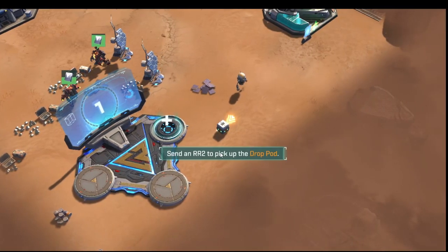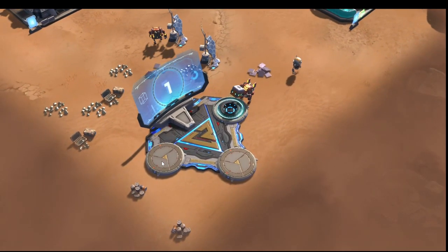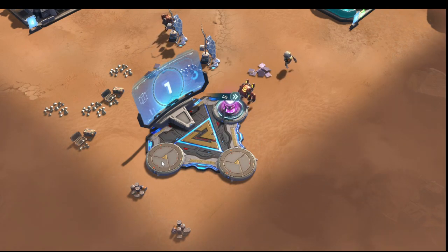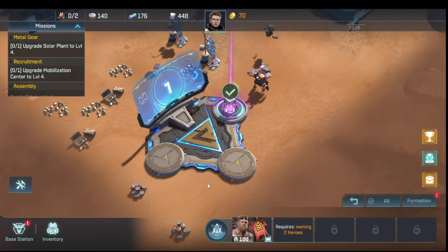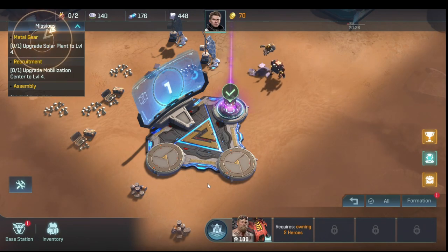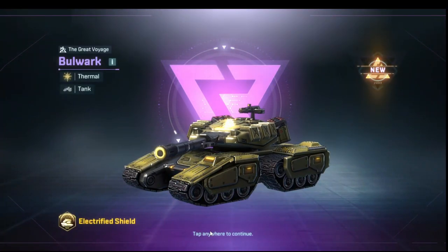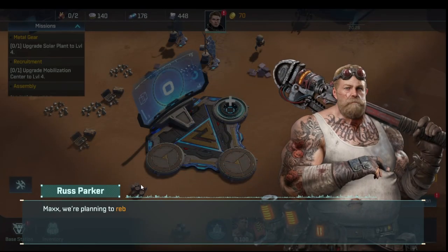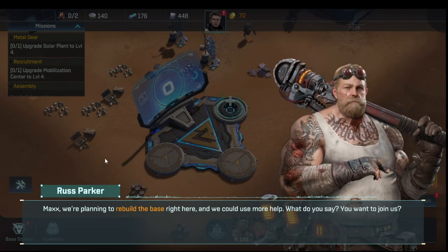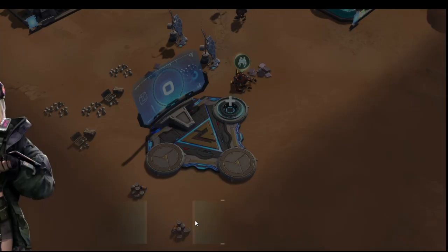The most important thing early game is to not build things the missions aren't asking you to build, because that can hamstring you later. From level one to ten, the game gives you exactly what you need to get there if you follow the mission tree. If you upgrade things out of order, you can end up without enough resources to continue. Do not build anything at level eight or below unless the mission tree is telling you to.